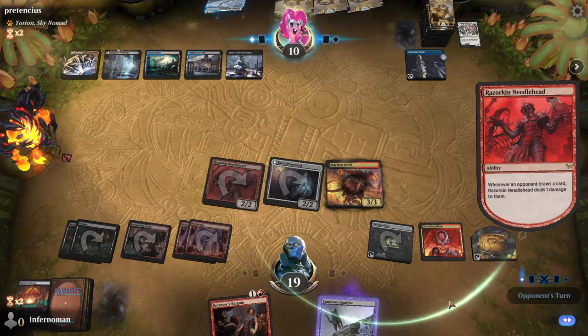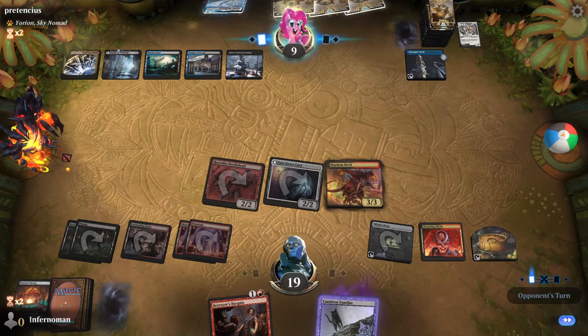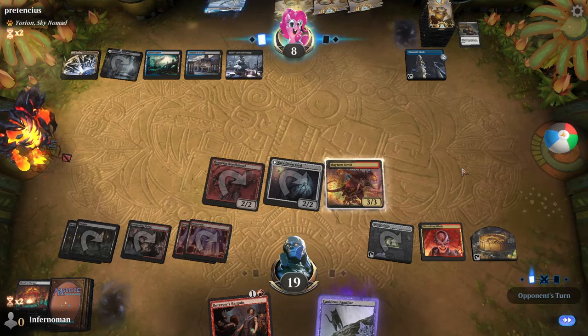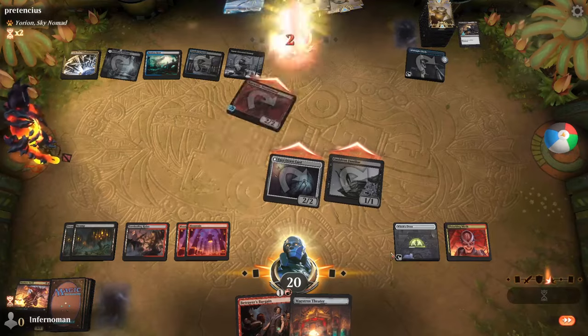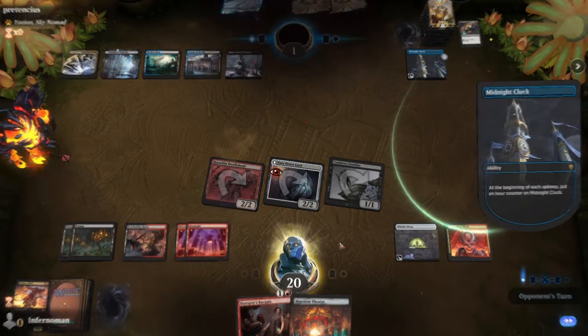The deck is focusing on a Rakdos mid-range build. The twist this time is we want to put our opponent in a bad position where they kind of have to make bad decisions — i.e., punish them no matter what they do. We have a couple cards that will force our opponent to either take damage or give us a lot of card advantage. And if they fall prey to any of our other things, such as sacrificing things for value, they will get even more punishment as the game drags on.